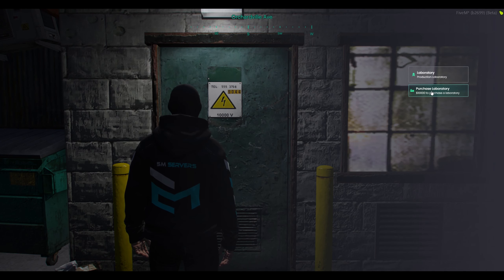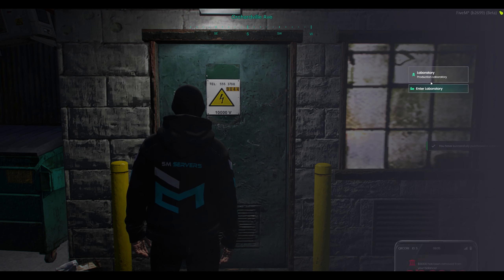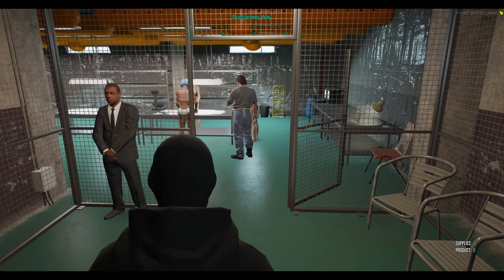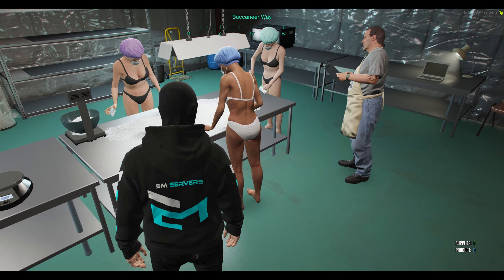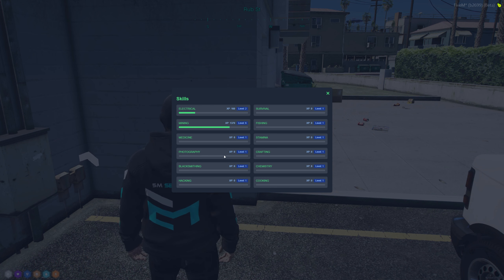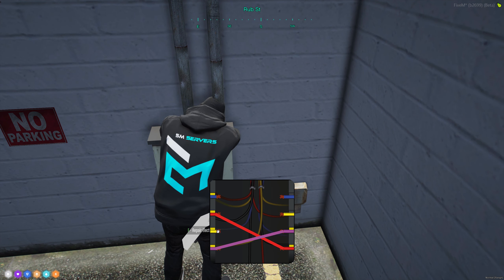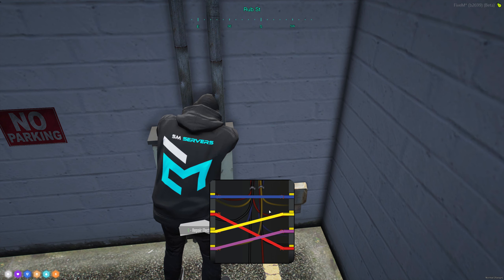We're also reworking how your players interact with the server. For example, if your players want to buy a drug lab and have NPC workers produce drugs for big profits, they'll need to level up first. All players now have a skill menu linked to jobs within the server. Completing a task in our new electrician job will increase your XP level for that profession.